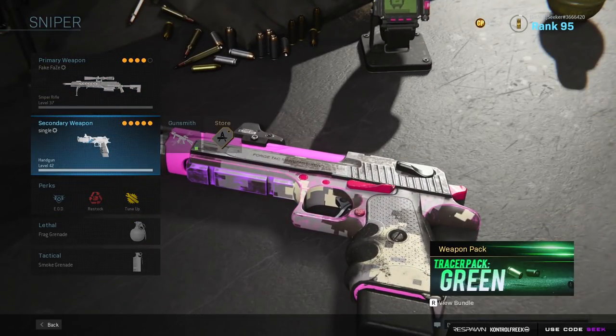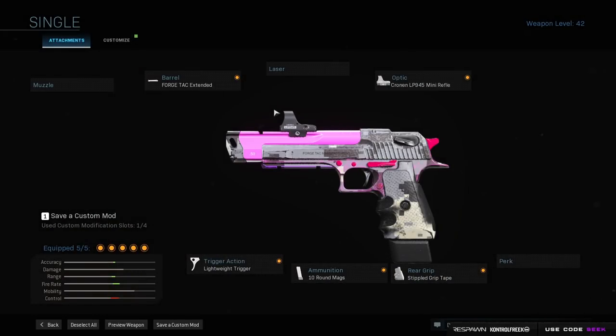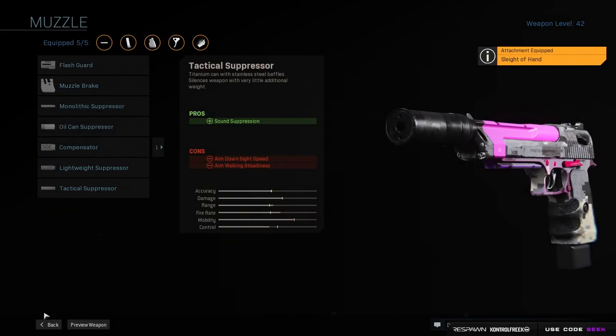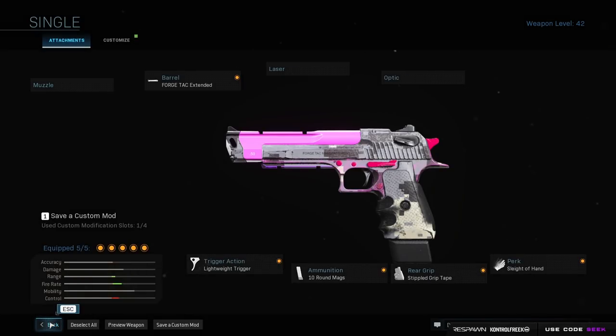Secondary-wise, the single Deagle was my favorite thing to run, but since my aim isn't as good with single-shot weapons on mouse and keyboard, I've been running Akimbo M19s. But if you'd like to run the Deagle, here's what I run on it: the Pack Extended Barrel, Lightweight Trigger, 10-round Mag, Stippled Grip, and the Cronen Mini Reflex. I know a lot of people don't like running a sight on the Deagle, but I'm better at getting headshots with it. If you don't like the sight, switch it for Sleight of Hand or a Mono Suppressor.